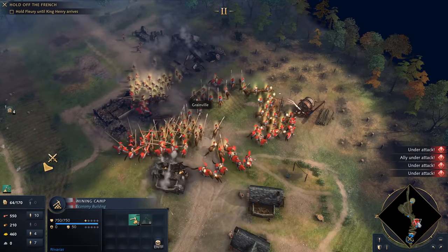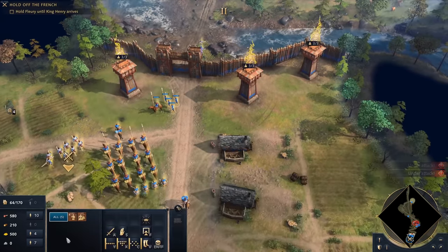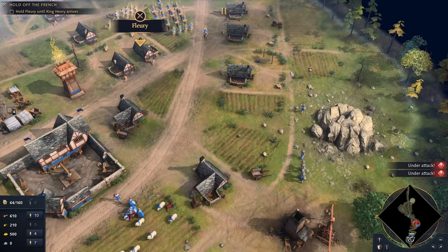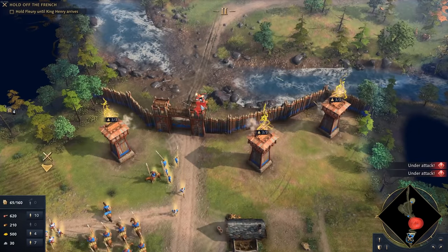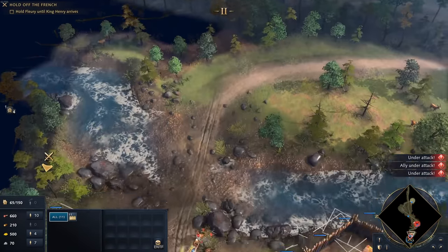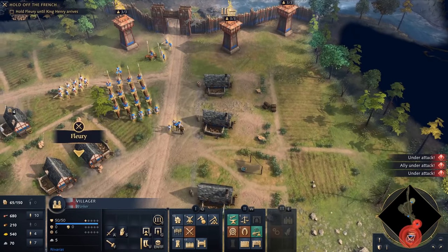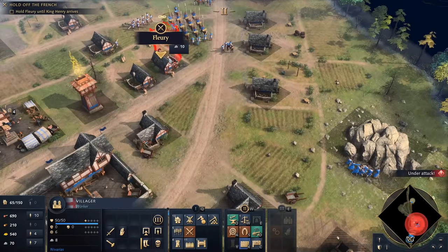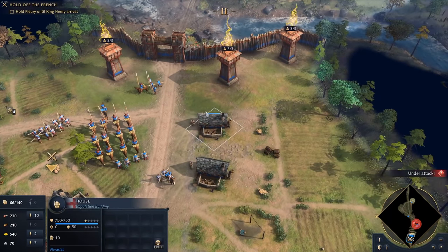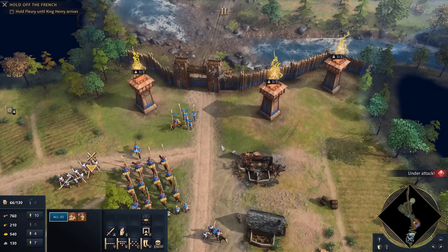Holy cow, that is an army — that is going to be very, very interesting. We are chopping stone down now. My towers are already shooting. We don't even have stone for a proper wall at the moment. There's the wall — I will probably need to build a second row here. Let's get rid of this house because we're going to build a stone wall as a second line of defense.